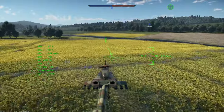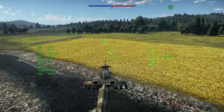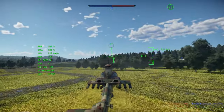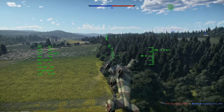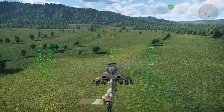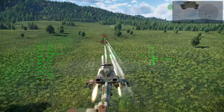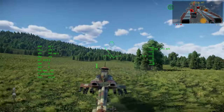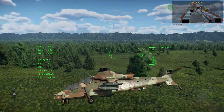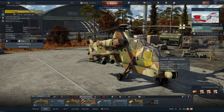For the weaknesses: while fast, the Rooivalk isn't very maneuverable and will thus not be all that great at close range. Second, the FZ-49 rockets are only decent and lack an impressive amount of armor pen and warhead weight, meaning you'll have a tough time penning main battle tanks from the front and will need to volley shots at the side of MBTs. Third, it lacks bulletproof glass and any armor outside of what you have in the pilot seats.